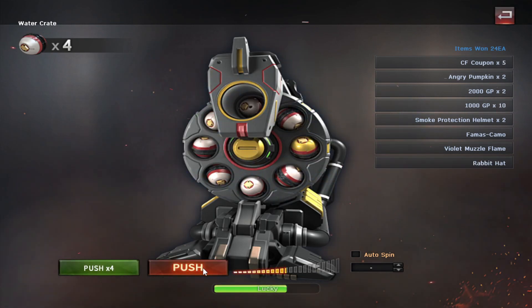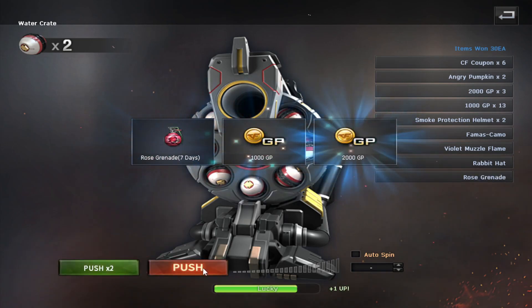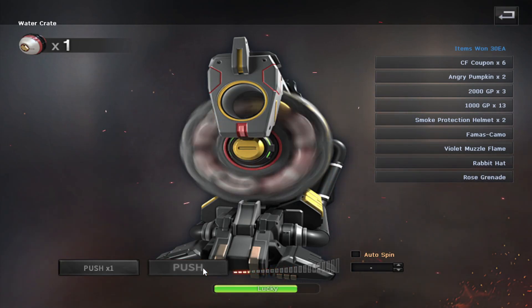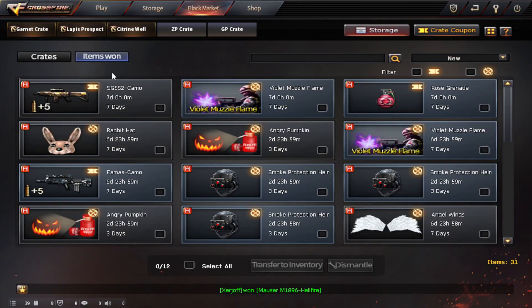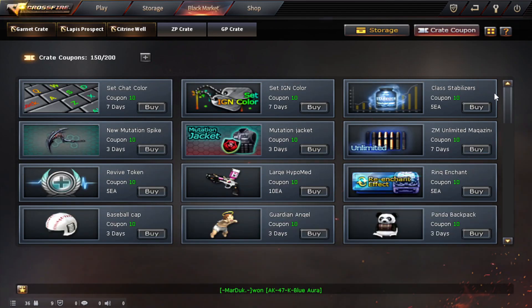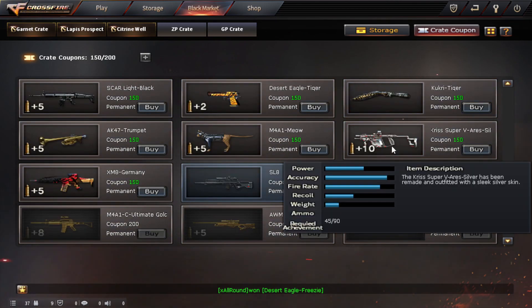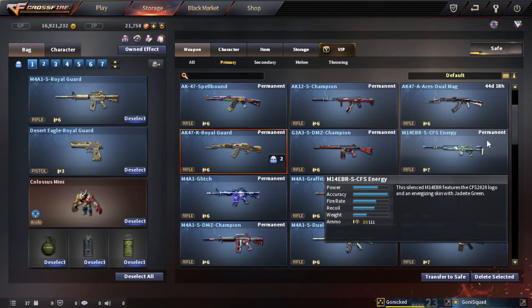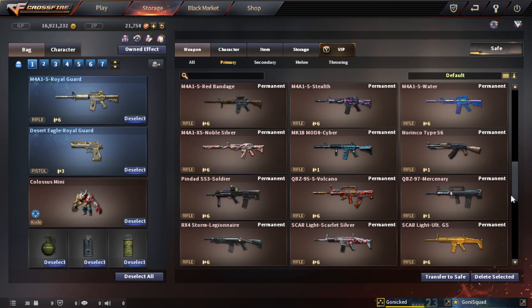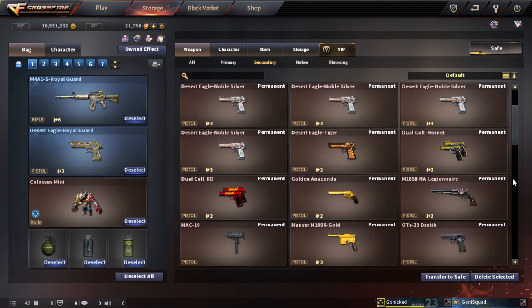Four more crates to go for the water crate. If I recall correctly it only has two permanents — one of them was the M4A1, and there is also an AWN or something. I had purchased these from the EP shop because they put out an event where you could buy some. Oh wow — exactly 150 coupons! So let's check — Scarlight Black. Do I have the Scarlight Black? Scarlet Silver, so I don't have it. I remember I got the Diggle Tiger last time.